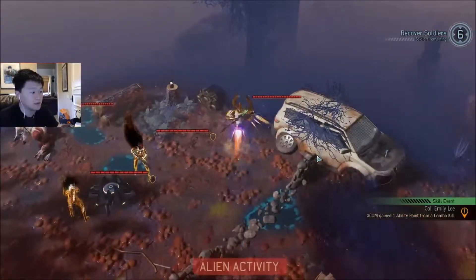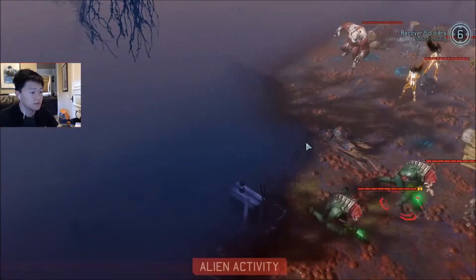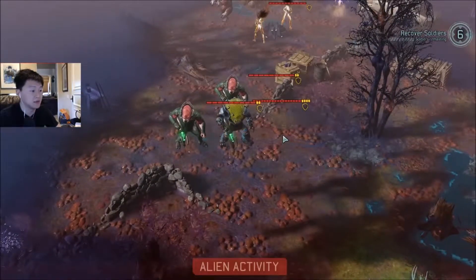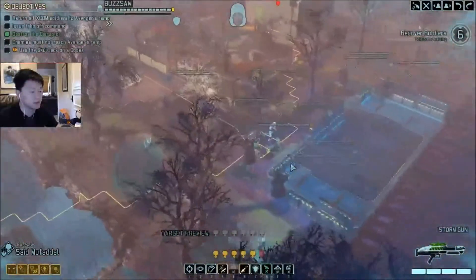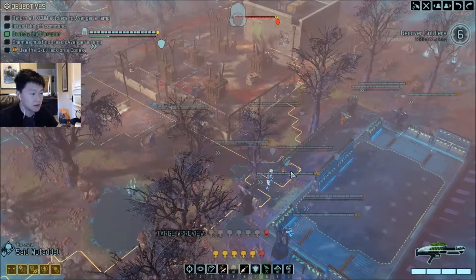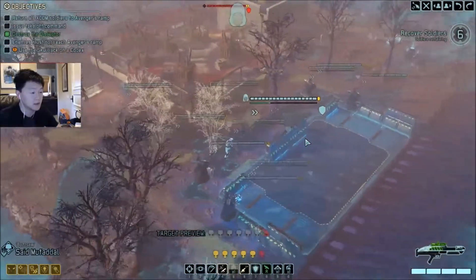Okay, and then we got an Archon group. Is this group gonna come forward? There's definitely still a lot of enemies on this map - they definitely have not changed that. But yeah, the machine was definitely closer. We're just going to sprint Syed all the way back. There's absolutely no need for me to rush forward.